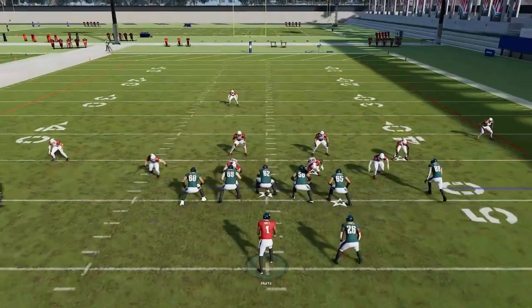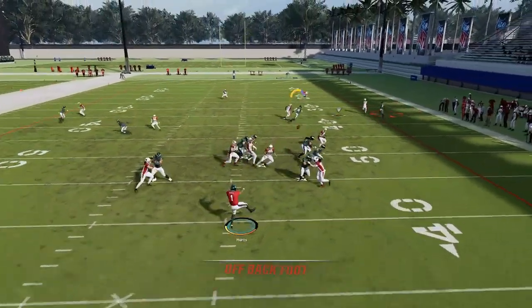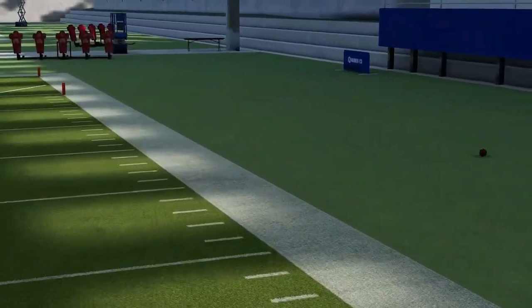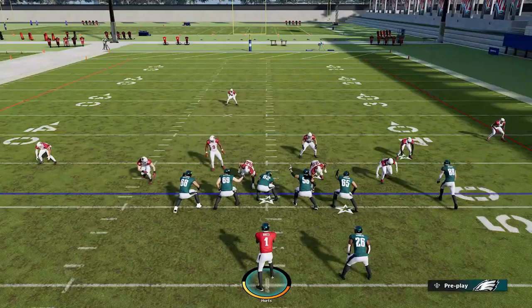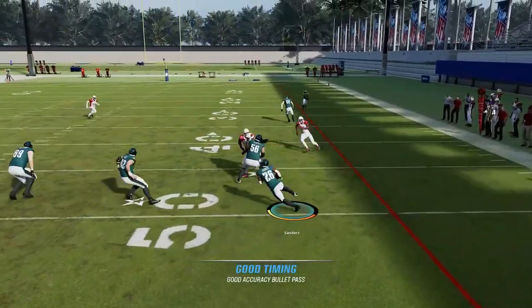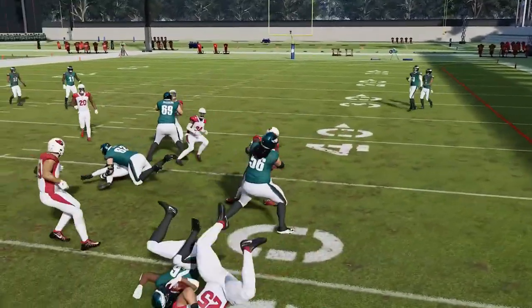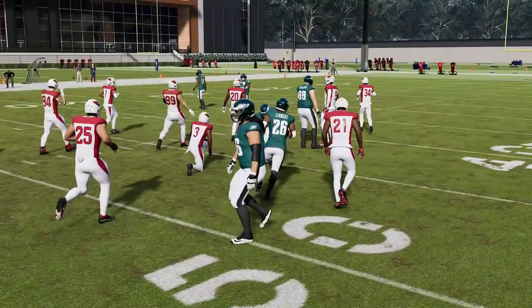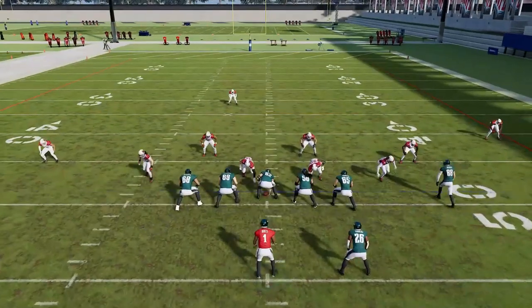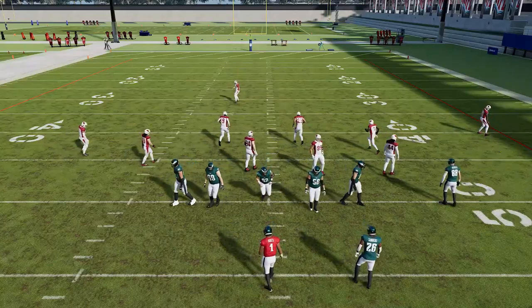Next up, we have the Hatback Slip Screen. This play is all about the slip screen, but the A route can get open quickly enough that you can throw it if you have a quarterback who can throw off his back foot — which Jalen Hurts cannot. Otherwise, you pretty much just call this play to catch your opponent with his pants down and hit him with a screen play, which is very good because a lot of the routes being run from this formation will get your opponent's attention and draw it away from the running back.